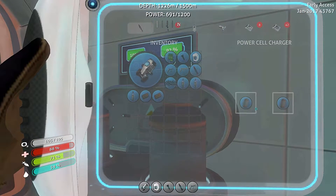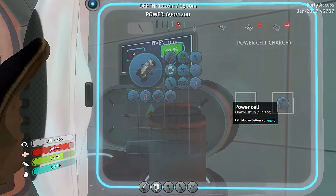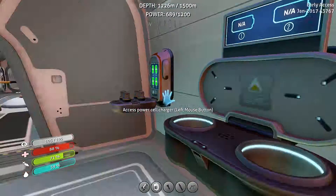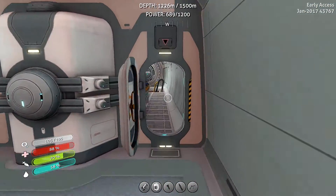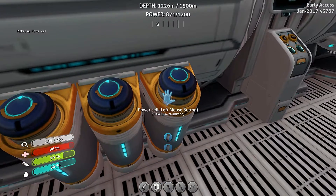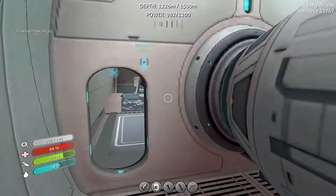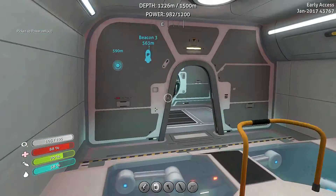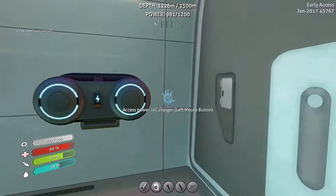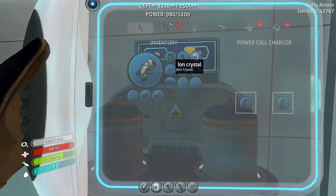I've got some power cells down below. Wait, they're both good — why do I have two good batteries? That makes no sense. That one's almost done so I want to swap that one too. Alright, that should do something for now. Damn, look at the drain — it's just done. I gotta get these things off.